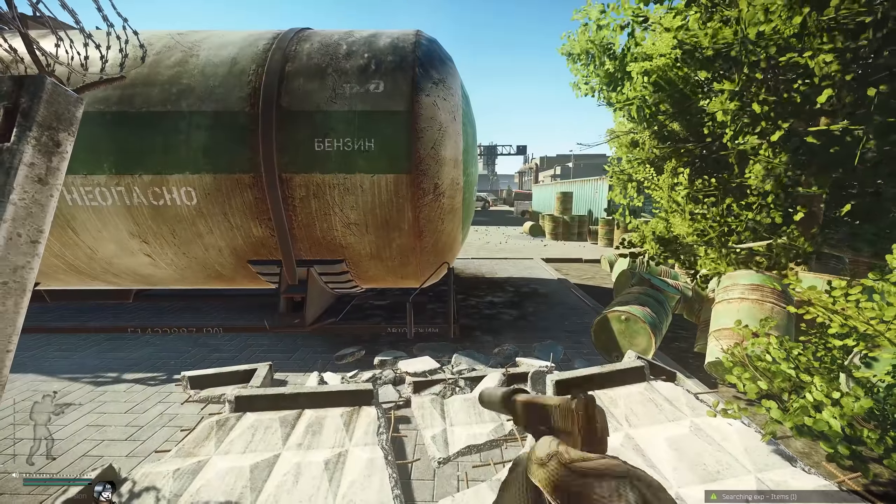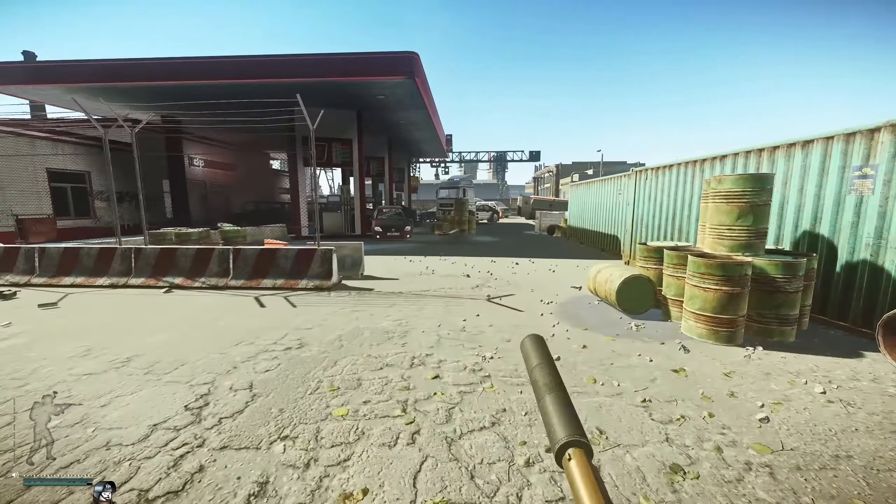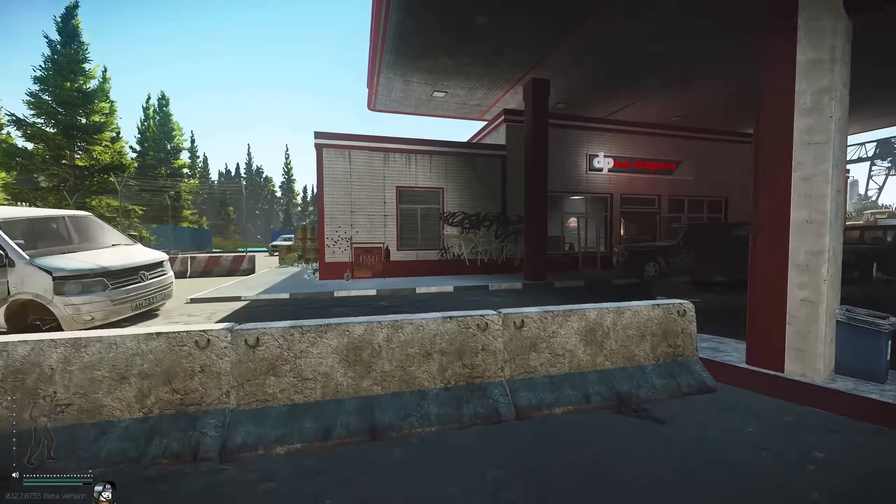You'll be jumping through the fence here in front of the new gas station. This is where Rashal likes to hang out, so be careful.